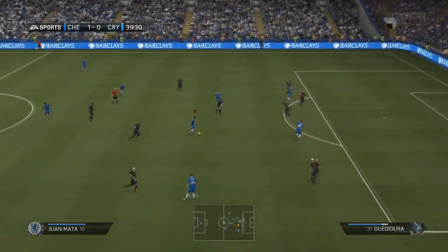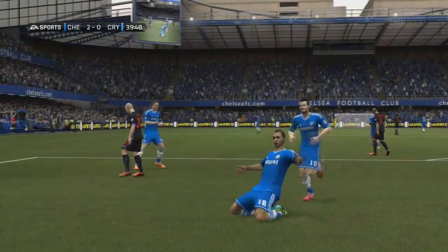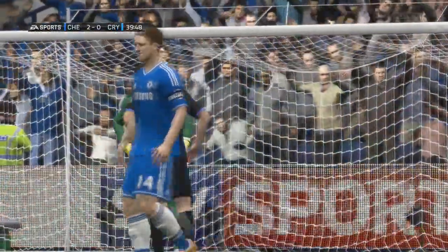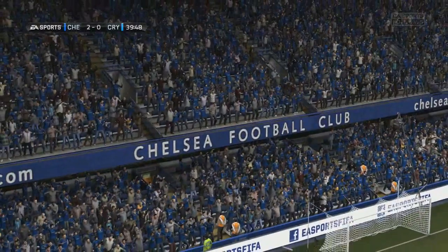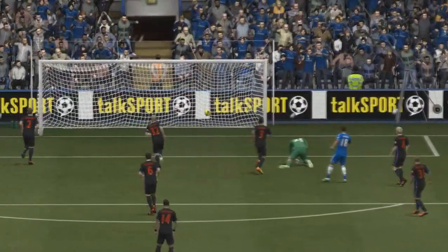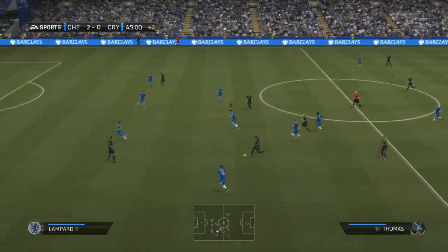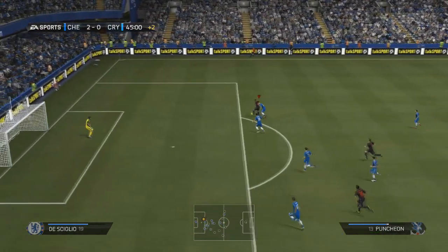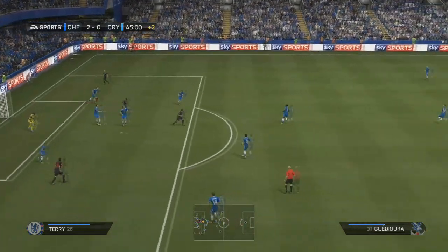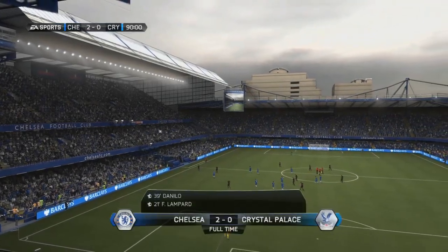We're pushing for a second. Juan Mata plays a ball into Danilo, who finds himself free in the box — the right back. It's a great first touch that moves it out of his feet and opens the chance up for him to find that bottom corner around the goalkeeper, putting us in a dominating position heading into half-time. They get another chance before the half ends, but Cech makes a very good one-footed save and then the defender blocks the ball before we go in.